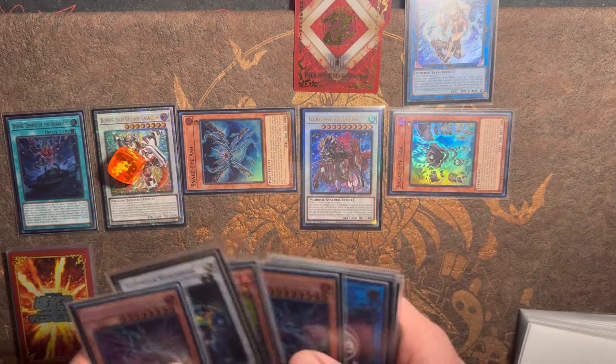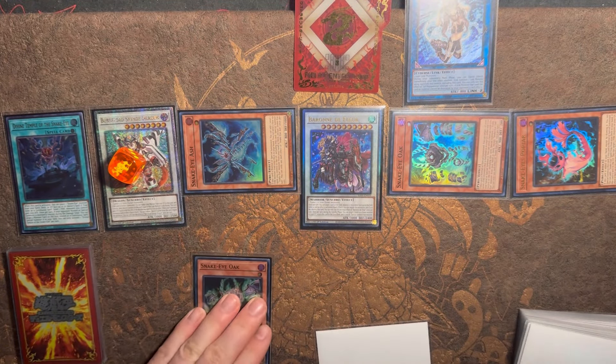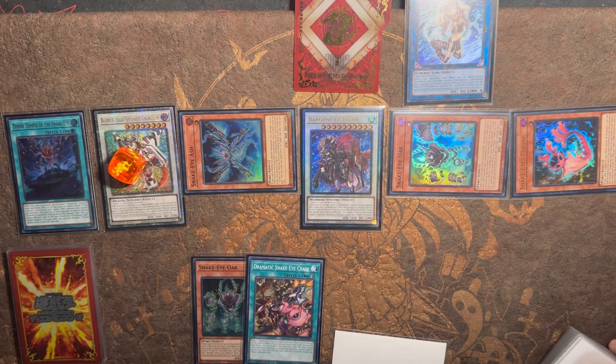We see Flamebridge effect activate, summoning back out Oak and Ash. We get the effect of both — chain link one, chain link two. We're searching for another copy of Oak, and Oak is going to bring back Poplar. Poplar's effect activates, searching for Snake Eye Chase — you could go for another card you really want, like another copy of Origins if you wanted to, but you don't necessarily really need to.